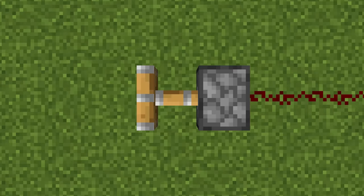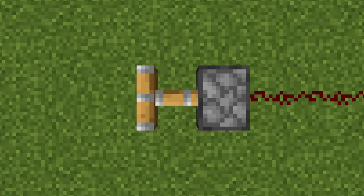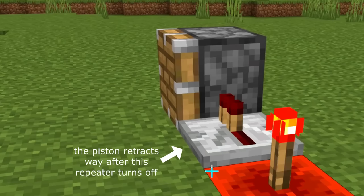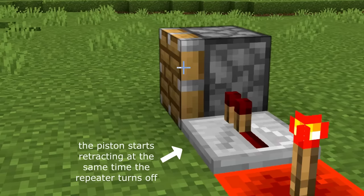And this is a Java piston. There's just no contest. Bedrock pistons are hard-coded to stay extended for a certain amount of time before retracting again, and Java pistons aren't. So they're just plain better.